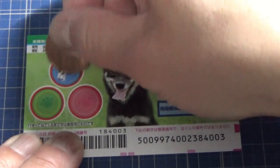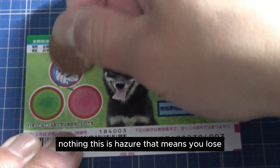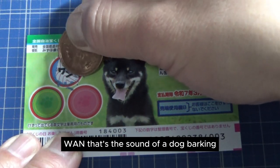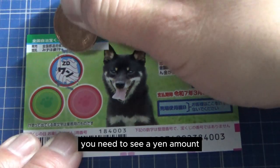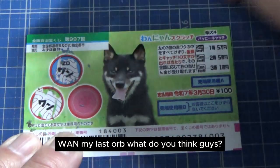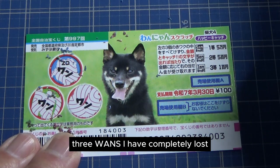I'll just start here. Nothing — this is Hajure, that means you lose. That's the sound of a dog barking. You need to see a yen amount. My last orb — what do you think, guys? Am I going to win something? Come on, win! Nothing. Three ones. I have completely lost.